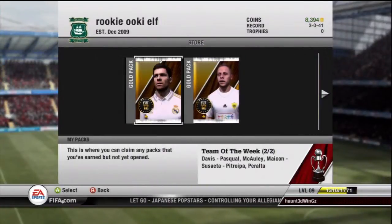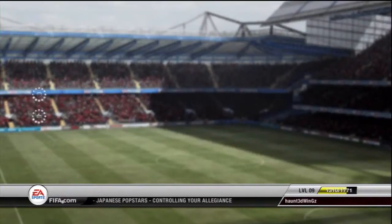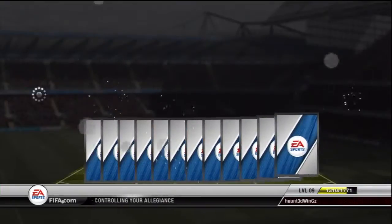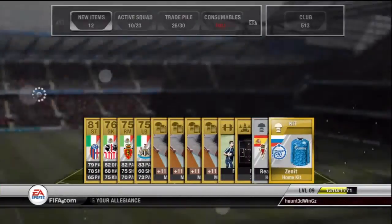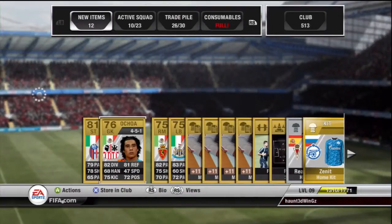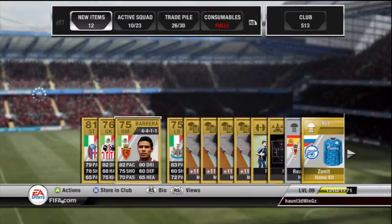Second pack, here we go - we went with the Real Madrid guy, I think that was the one. We've got a Defio, a couple of Italians and Mexican players, so may have a Mexican-Italian team. Got Ocho and a Santon as well, with a nice Senegal kit and some more contract cards placed on these players.